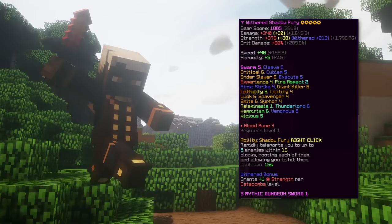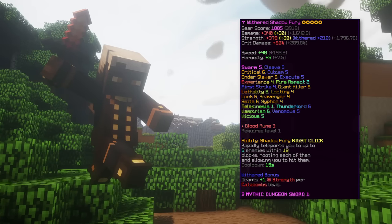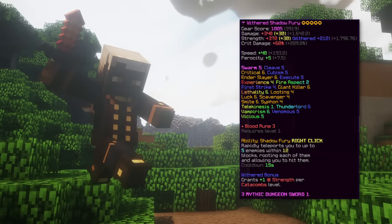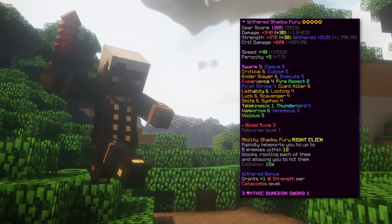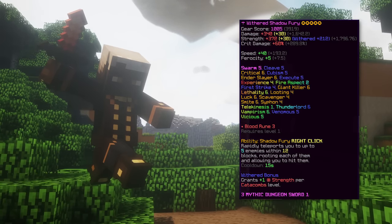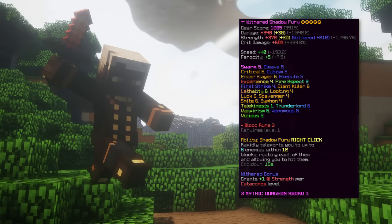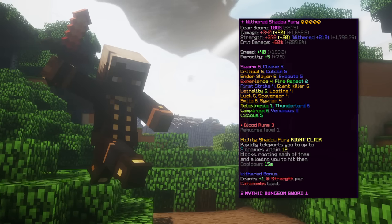The seventh weapon is shadow fury, which has an ability to rapidly teleport to five enemies and hit them. This has started a debate because it is better than livid dagger in terms of damage, but livid dagger does more damage per second because of its attack speed. However, if you compare an attack speed talisman's shadow fury with a shaded talisman livid dagger, it's not even close — shadow fury deals significantly more damage. Overall shadow fury is better than livid dagger with the correct reforges, but livid dagger is cheaper and still very good.